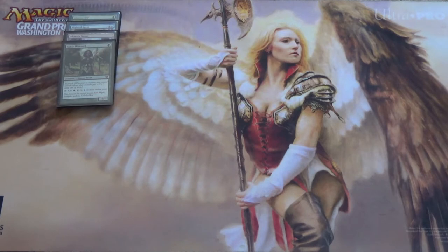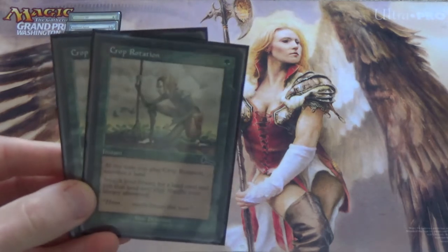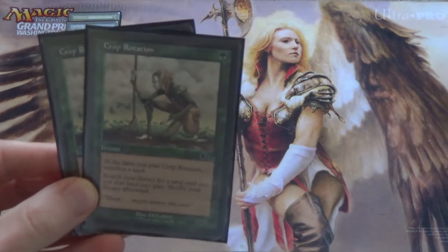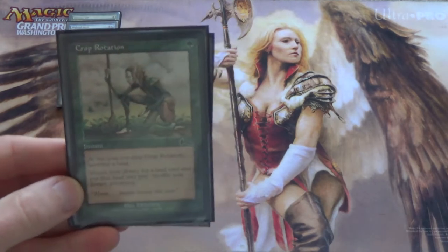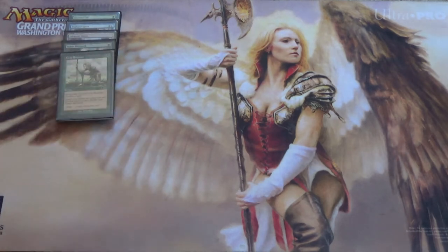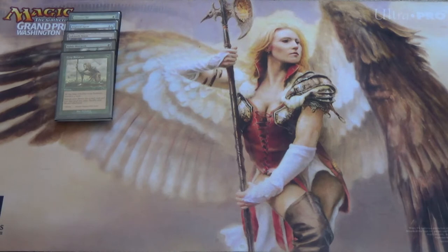Not really a creature, but kind of feels like it because it goes and gets Inkmoth Nexus — we have Crop Rotation. As an additional cost you have to sacrifice a land, so it feels bad if this gets countered. But you can do it in response to a Wasteland, which is more than fine. You get to search for a land card and put it into play, then shuffle your library. End of turn, go get an Inkmoth Nexus, and on your next turn you can start swinging with it. We have some utility lands too, but just the fact that it gets Inkmoth is worth it — and it does a bit more, as you'll see.